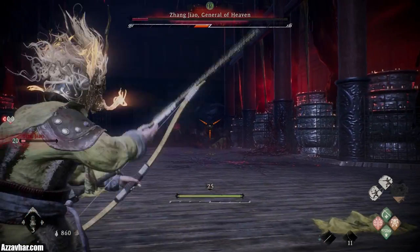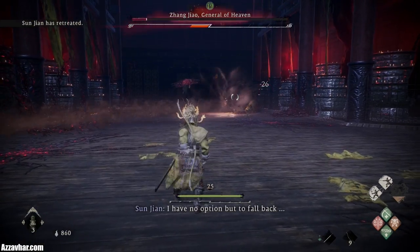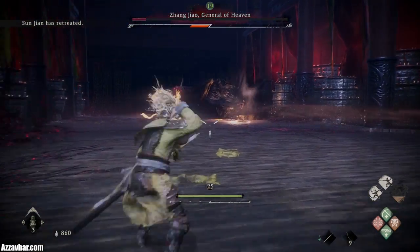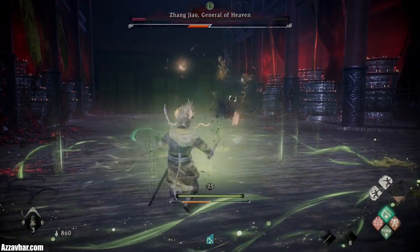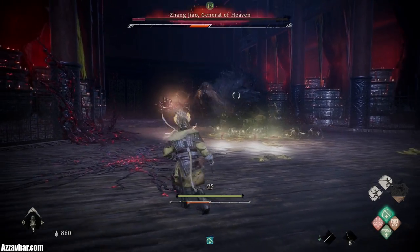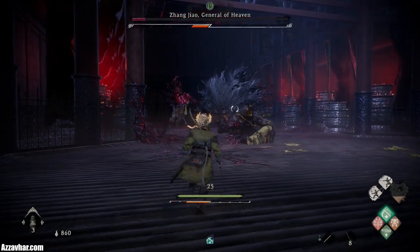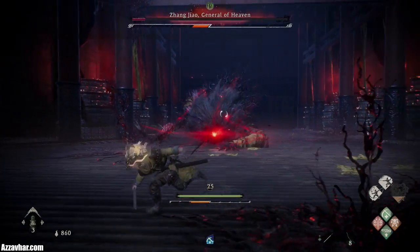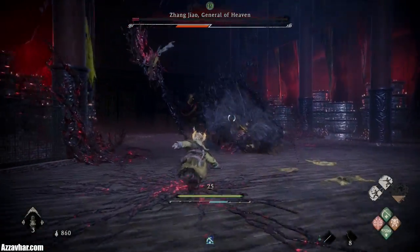You can also pop some ranged attacks if you wanted to — wouldn't massively recommend ranged attacks, but if you wanted to do a little bit of extra damage you could just fire off a few shots. Don't forget to use your divine beast if you've got it ready. Standard staff jam there. This is the ranged critical — just deflect that as it comes towards you.